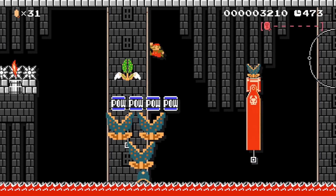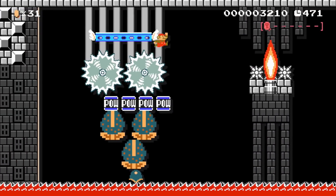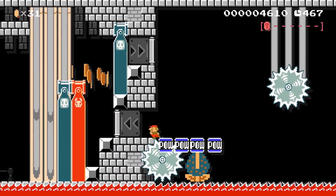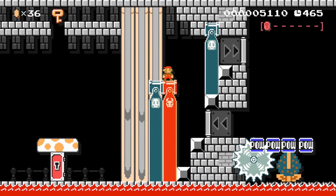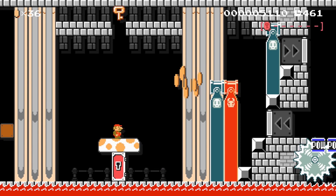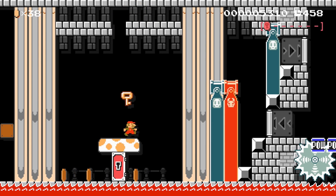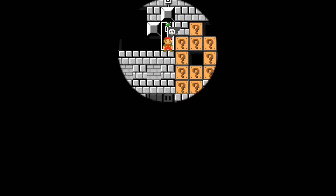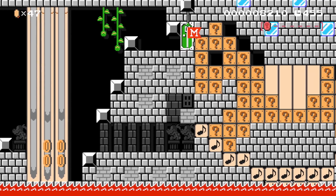On the way back, things get quite a bit more difficult as the speed ramps up. We made it though. And then magically there are a couple of bill blasters that weren't here before. Let's go up here, gather the key, go into the key door. Alright, and we get the first checkpoint.